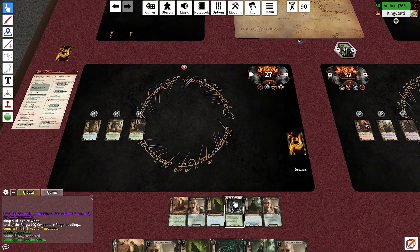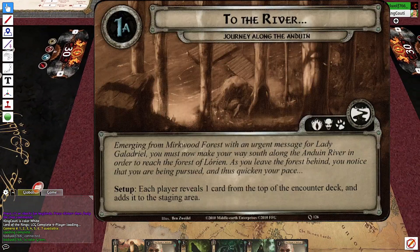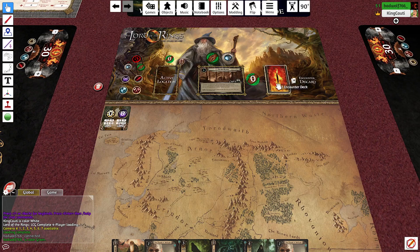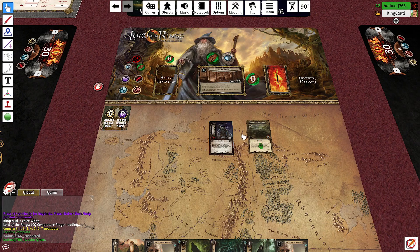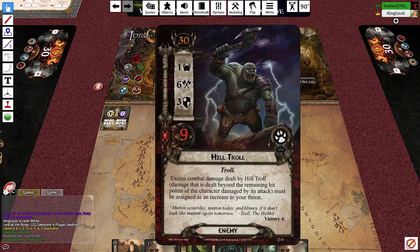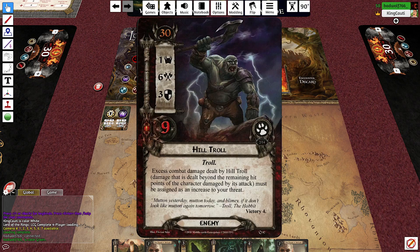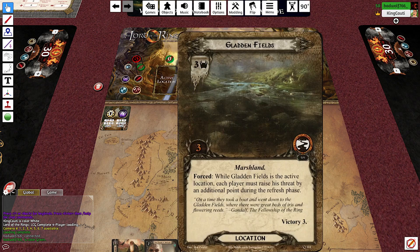We have to keep it, we have to keep it. For setup, we each have to reveal the top card of the encounter deck and put it into the staging area. Mine is a Hill Troll — damn. Brynn got a Gladden Fields, so we are at four threat. It is the active location — each player must raise their threat by an additional point during the refresh phase.